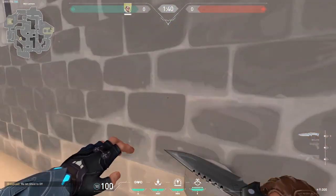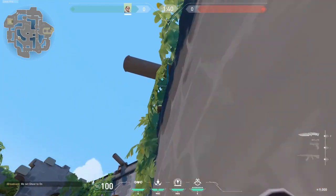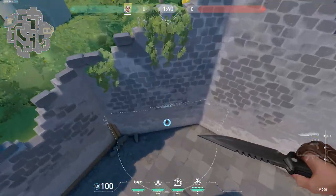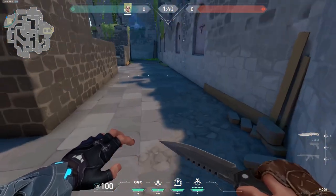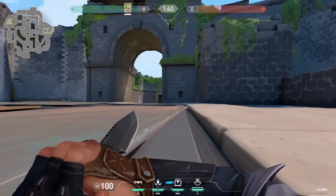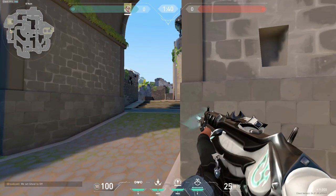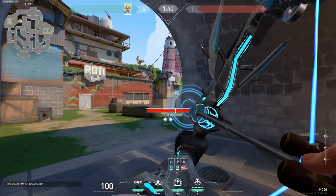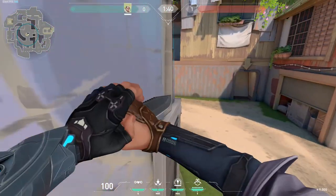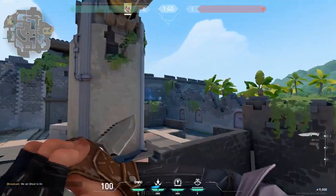For this lineup, right here two-charge on top of that revealing area — watch two things. For this next one, just wallbang that corner right here — it's a potential angle. This one: double bounce in that corner and get yourself a pretty easy to learn lineup for mid. This one is a retake arrow for A-side — revealing area, double bounce, full charge.